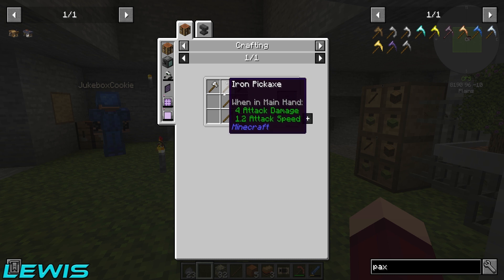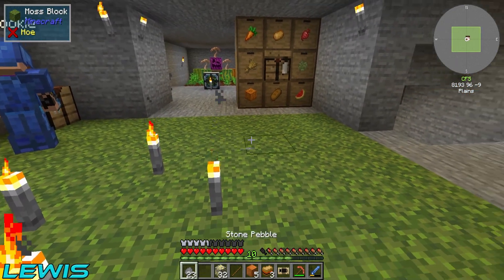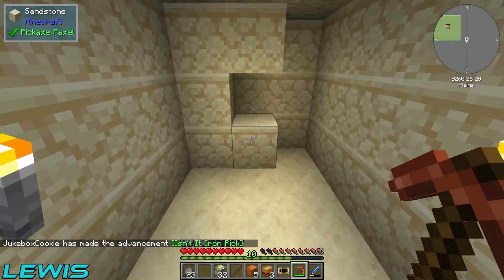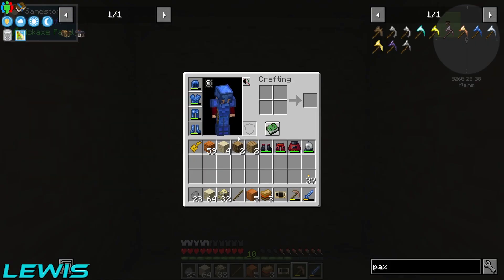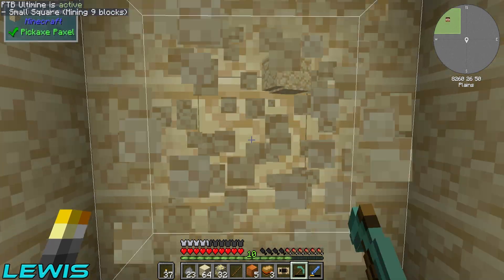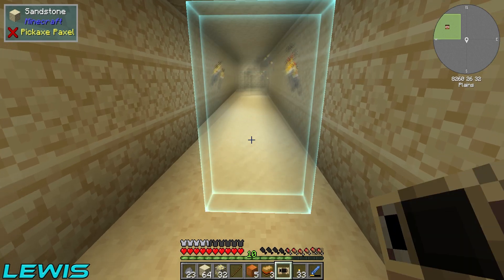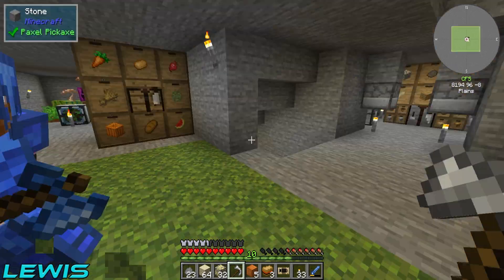I'm going to make an iron paxel then. Just a shovel, axe and pickaxe - yeah, shovel, axe, pickaxe, correct! You took all the sandstone Miles, what a psychopath! Whilst you do that I'm going to quickly use up my pickaxe - I've got normal sandstone - teleport down and I've already started mining out a big strip down here from when I collected the other resources. There's an iron paxel - let's go! And one for you as well. Boom - so it's shovel, pickaxe then axe. All good!